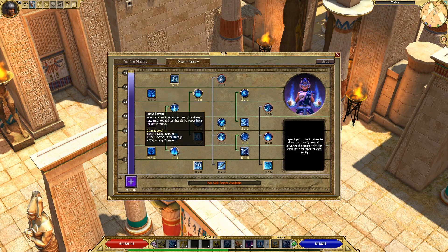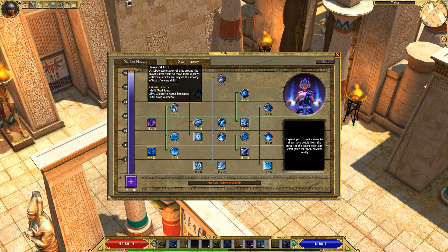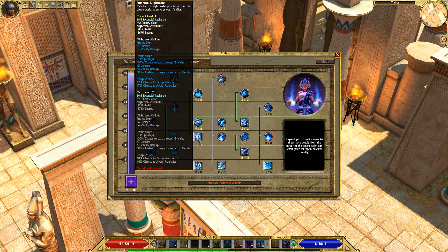This line of passives — Lucid Dream, Premonition, and Temporal Flux — is one of the best lines of passives in Dream. I recommend you max out all of them. Temporal Flux is probably the best one; it gives you a flat chance to avoid projectiles, which is insanely good. They also increase physical damage, buff offensive ability and defensive ability.